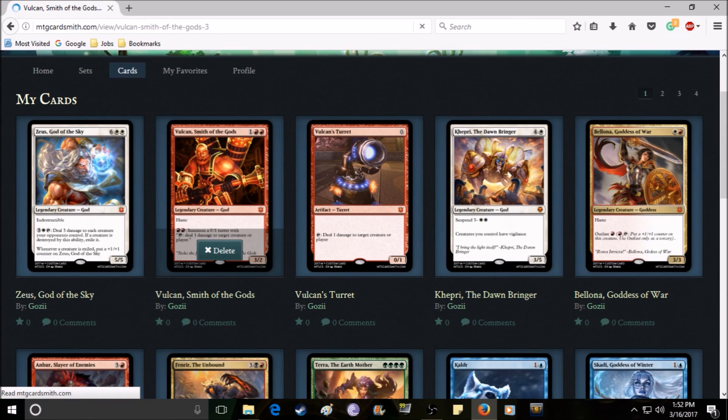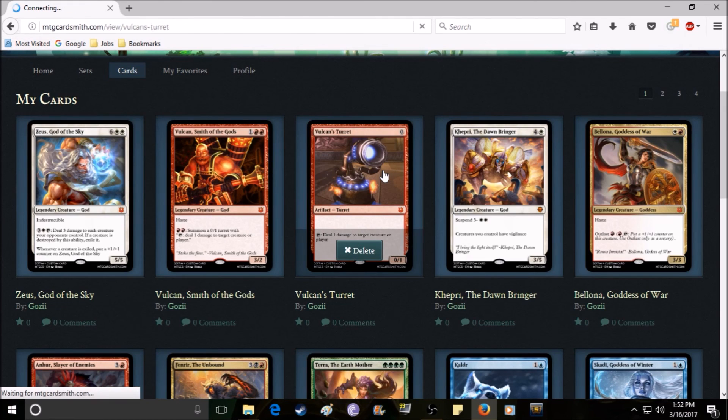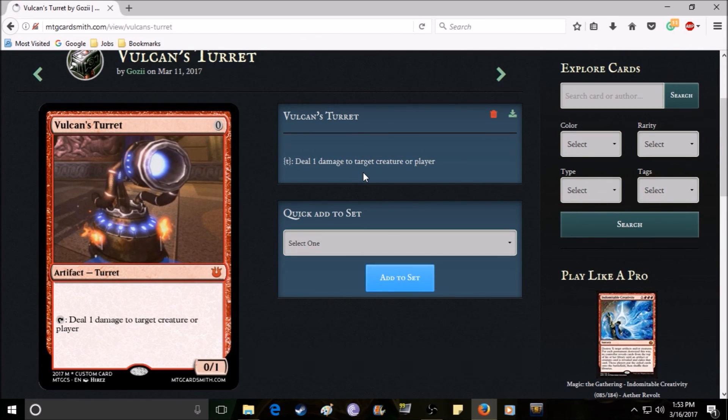Vulcan got a mixed treatment — nerfed in some ways but also buffed. His mana cost is the same, he still has haste, but his toughness went from three-three to three-two. I took out his old ability that dealt five damage to target creature when he entered the battlefield. Now he has an ability where you pay two red mana to summon a 0/1 turret token. You can tap the turret to deal one damage to target creature or player — and crucially, that damage can't be blocked since it's an activated ability rather than combat damage. So his turret is stronger in a way, though it's still a token so it can't be put in your deck.